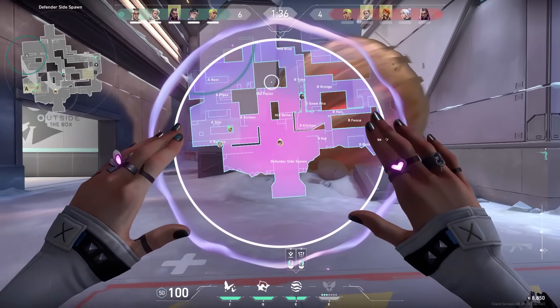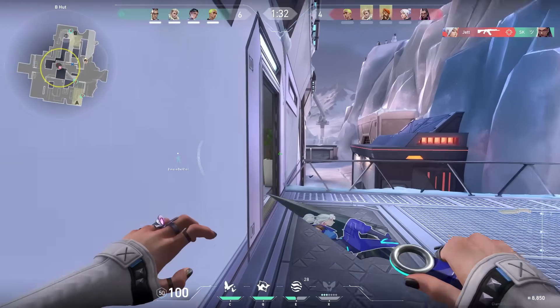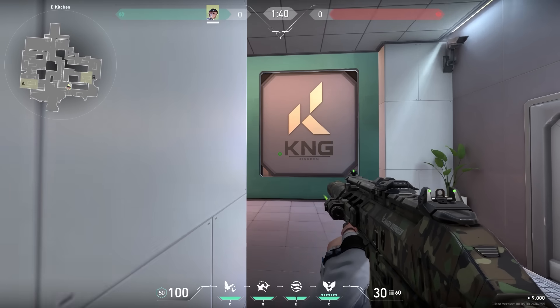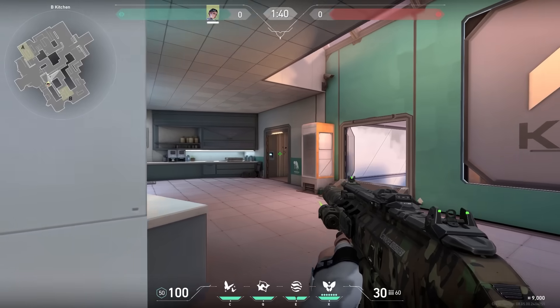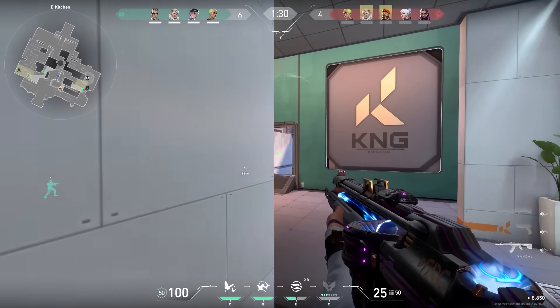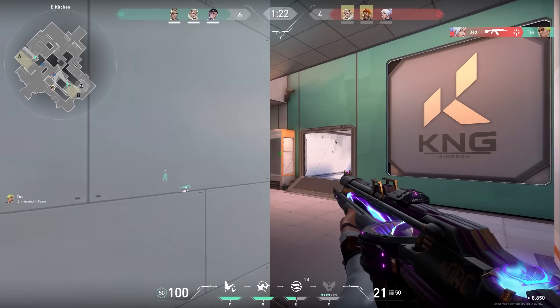Let me tell you something about peeking. If you know an enemy is pushing something, like tube to kitchen, you can hold it in two ways. The first is holding the angle and shooting as soon as the enemy peeks. But what I prefer is: don't peek at first - wait until you hear them pushing through, and as soon as they have, there's less chance they're looking at you. That's the moment to peek. Just listen for the footsteps for the right timing.